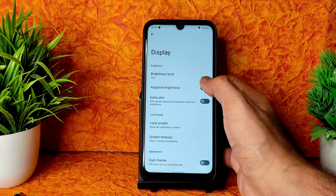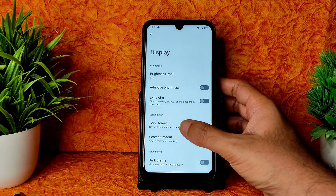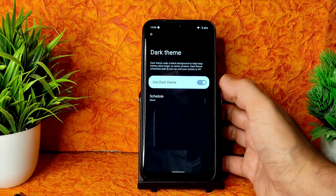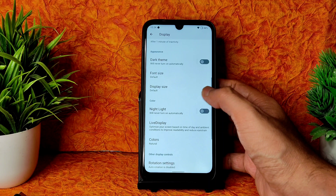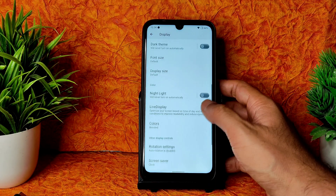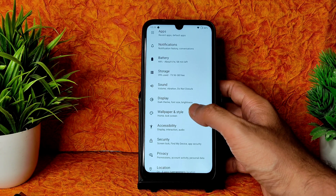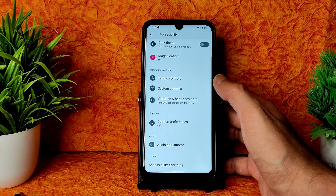Display settings include an extra dim feature, and adaptive brightness is working fine. Dark theme is available but it's not pitch black. In the Shared Red settings there are color options: natural, boosted, saturated, and adaptive. Tap to wake, tap to sleep, ambient display are all working fine.